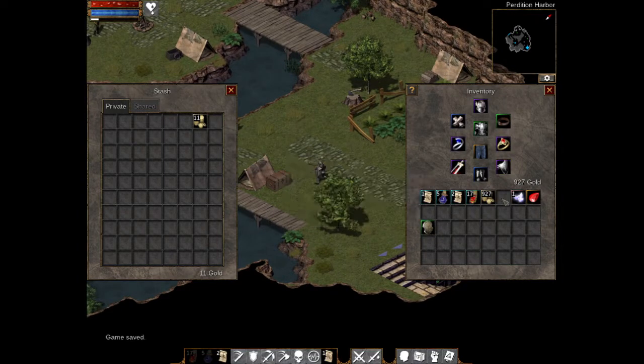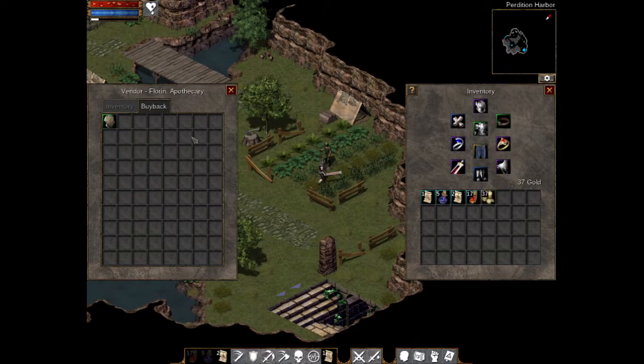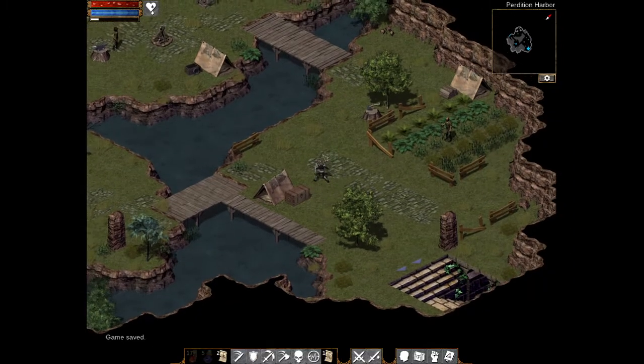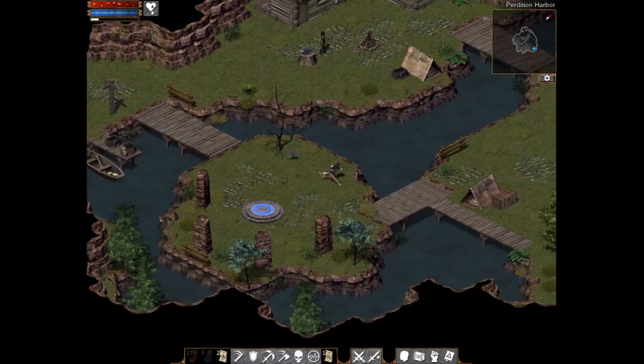I recently played a game called Treasure Tier. What they had was that you could buy some high-level stuff from traders — not all the time, but every so often you could. And that's pretty cool, so you don't always have to rely on drops. The best stuff comes from drops, but sometimes it's cool if you can go in and buy some awesome armor or a good weapon at a trader to help you along the way.